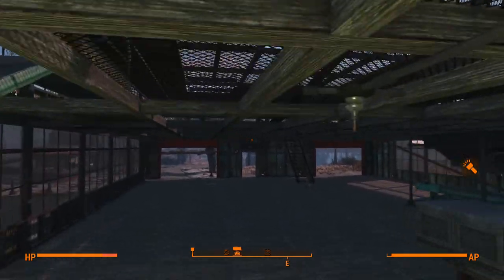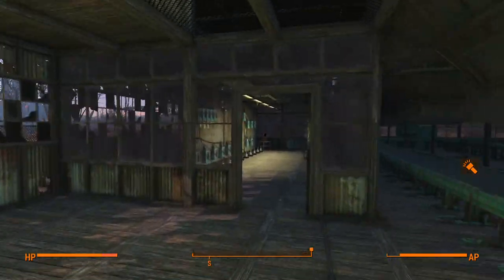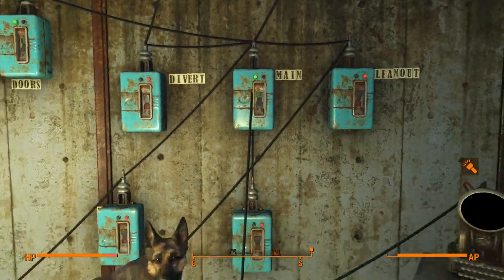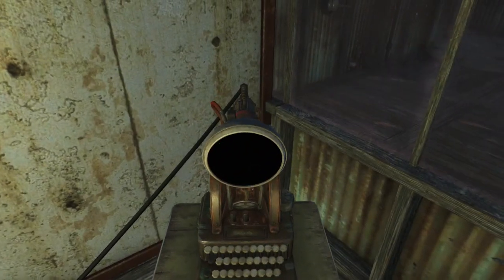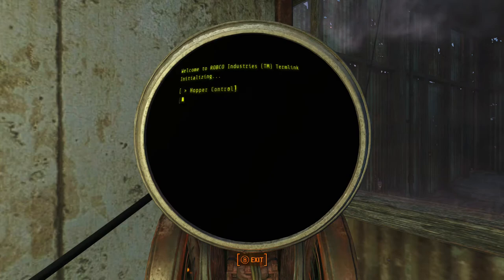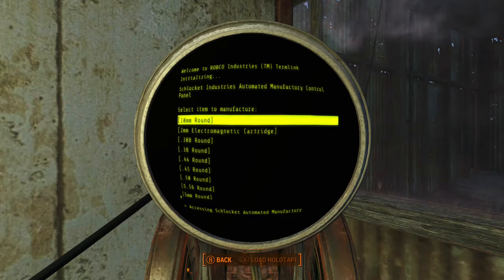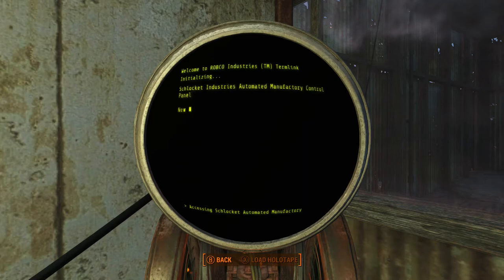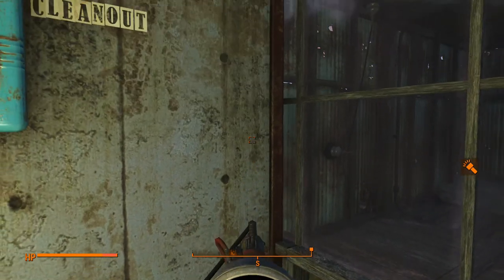Now, where the fun part starts — we actually get running. We have main power on, terminals on, ammunition control. I need some more .45 caliber rounds — two steel, one fertilizer. I already know how that's done.